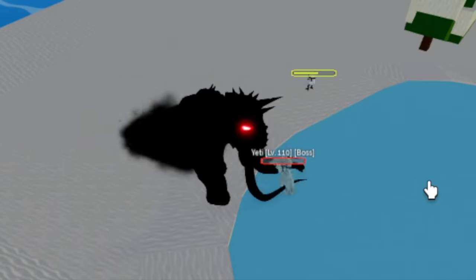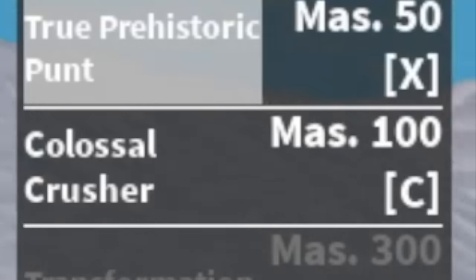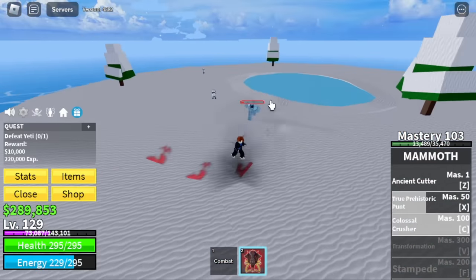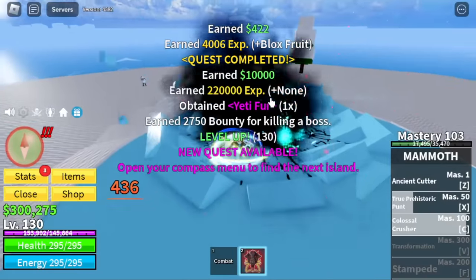Continue grinding here until level 130. But at 120 you can start defeating the Chief Petty Officers. G-skill — Colossal Crusher. Notice that Prehistoric Punt will launch you upward, and this one downward, but you will still bounce for a little bit.